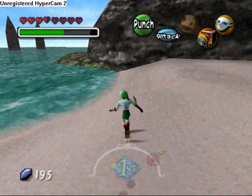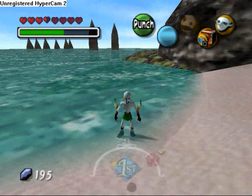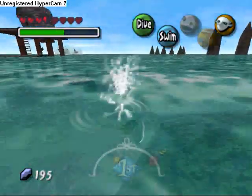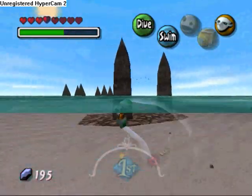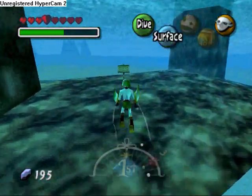Welcome back to the Majora's Mask walkthrough. We're gonna get the last eggs - we have the seahorse with us and we need to put it here at this rock thing.